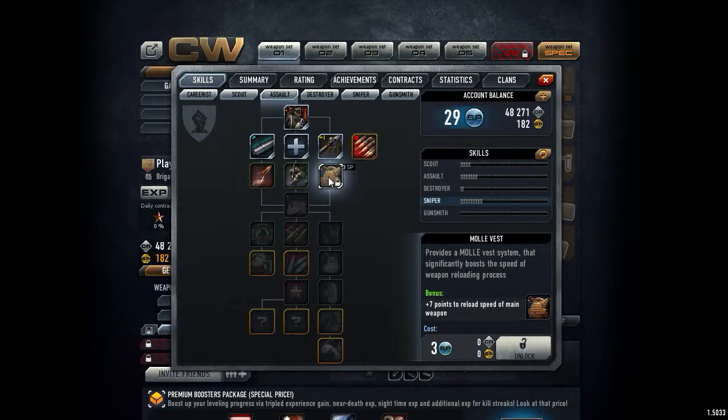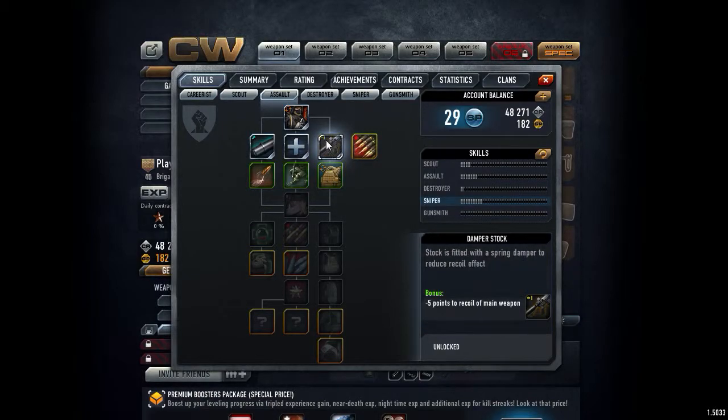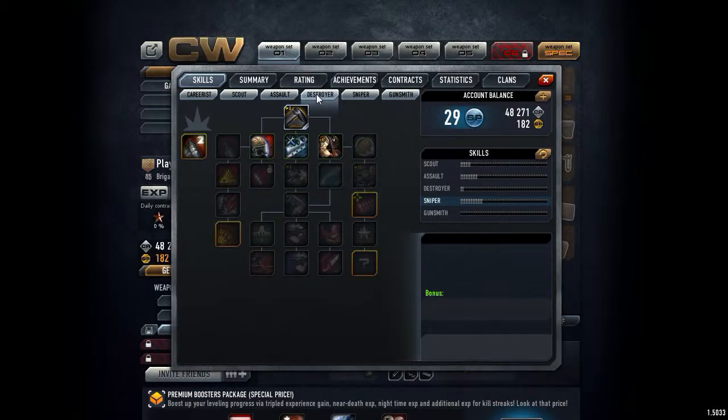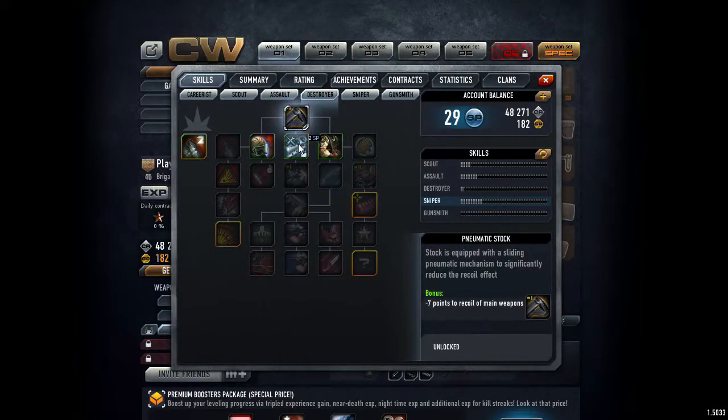That gives us 12 points total, so plus 2 points over our minus 10 reload speed penalty - that's covered. Now about recoil: for recoil, the first way is we already have some basic training - damper stocks. So what we need for recoil, there are two ways. Let me show you.